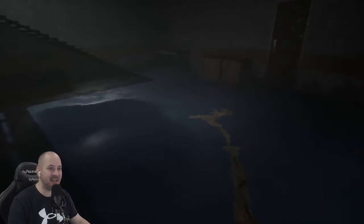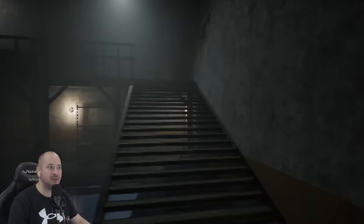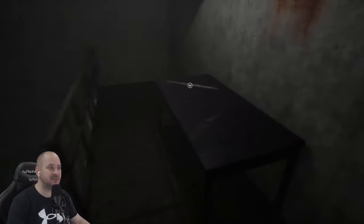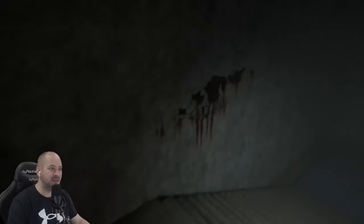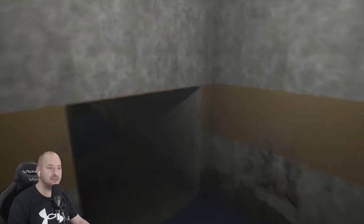We've got a set of stairs and a door — which way do we want to go? We can't go through the door so we're going up. There's creaky floorboards and we find a handle — no other way to go so it's back down. There's more blood on the walls. We go back through, crawl back through the hole in the wall, and head to the other room.